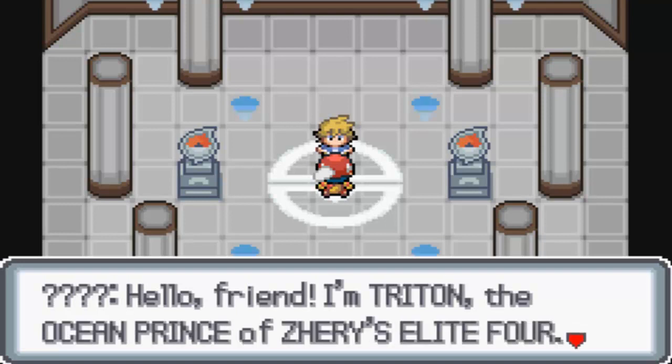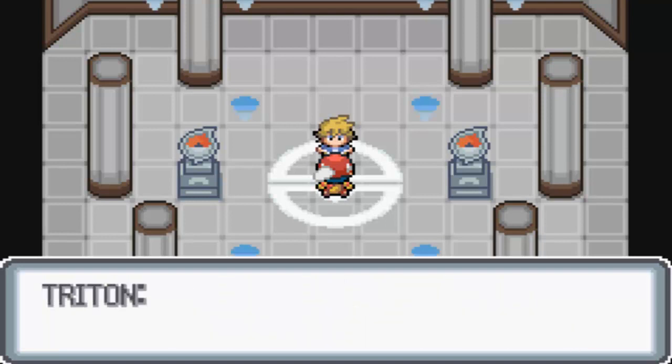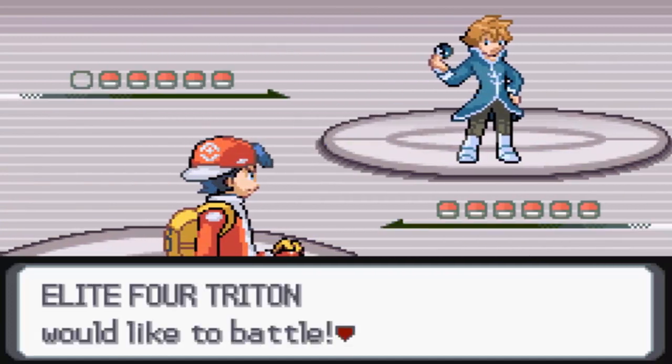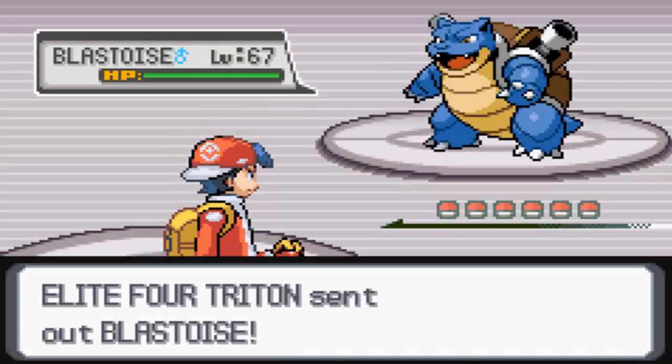He says: "Hello friend, I'm Triton, the Ocean Prince of Zeri's Elite Four. I'll beat you with water Pokemon." Well, we've already faced the Gym Leader in Seanport City Gym and pretty much dominated him, so I feel like the same thing is going to happen here against Triton, the second member of the Elite Four.